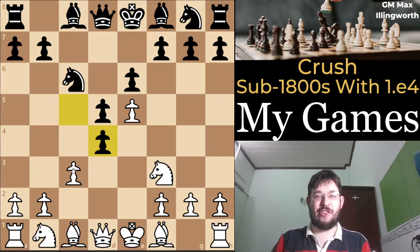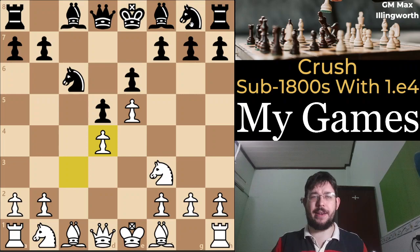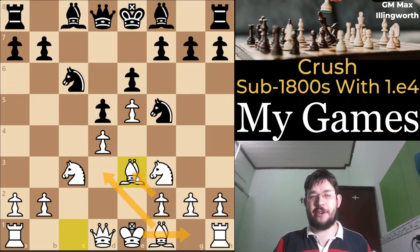If they do play cxd4, this is the line that came up in the previous video I did on the Sicilian, because you could oftentimes get this position from an Albin and move order with c5, c3. It's a very nice position for white. If knight e7, you can just go knight c3, then knight f5, and now bishop e3 is a nice approach where you just go bishop d3, castles. If they're going to take on e3, you get a nice chunky structure, as I do explain in my course.